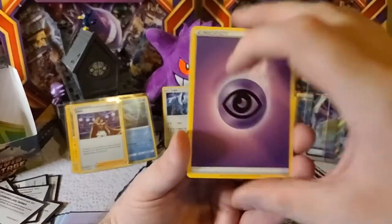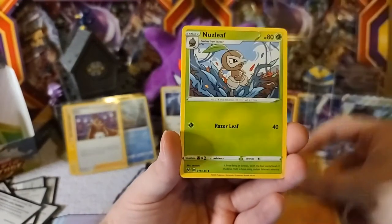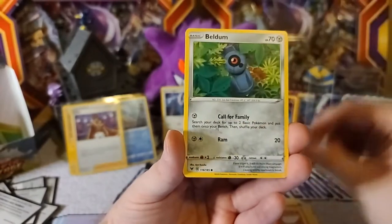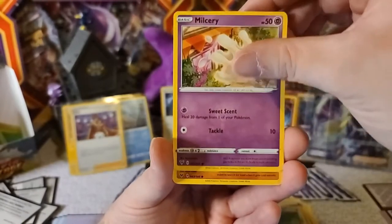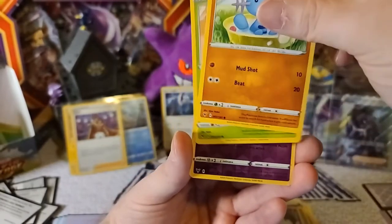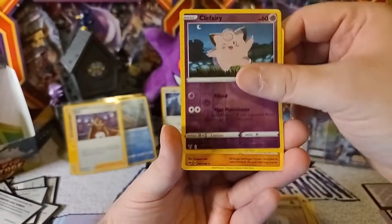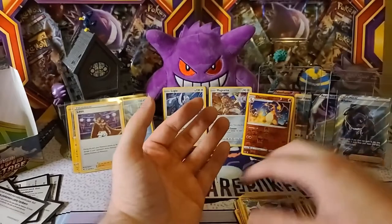Psychic Energy, second to last pack — can we do something good here? Nuzlif, Memory Capsule, Slugma, Beldam, Milkry, Wooper, Nanketa. Clefairy is the reverse and Donphan is the rare.